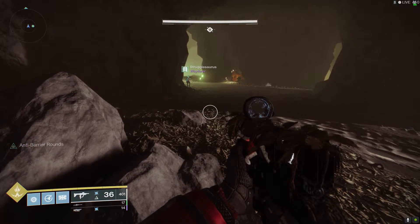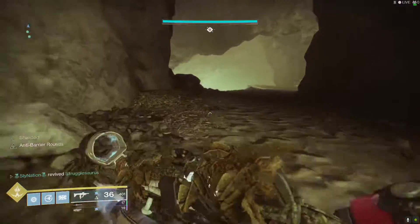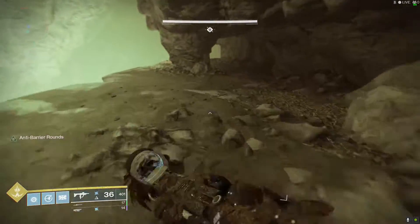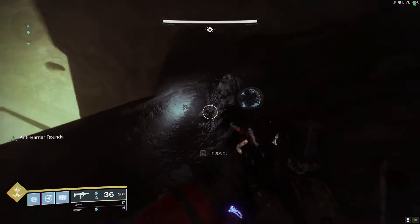Within this area, there are two pieces of lore and the dead ghost. So to get the ghost, head to the left like you're going to go for the xenophage quest, except this time you want to pass the plate by and keep heading straight. Make your way all the way to the very far corner and just jump on over. The dead ghost is located on this ledge right here.